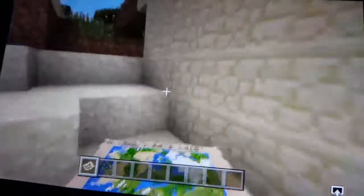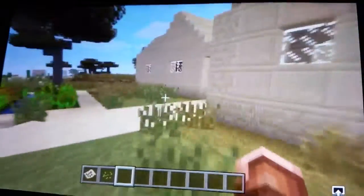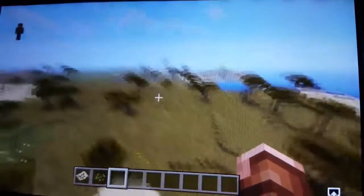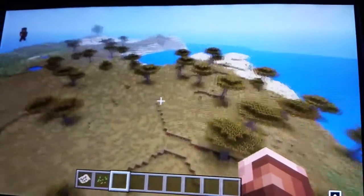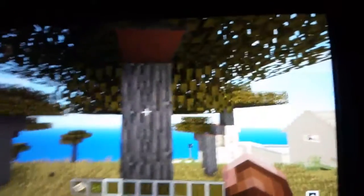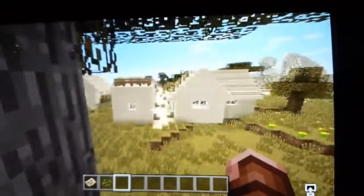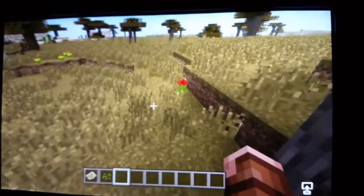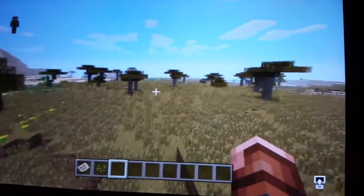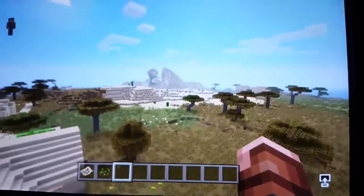Even though it's pretty far away from the pond, right beside us is this pretty big savanna. I like the trees in the savanna — if you like trees, you can come here and chop them down. They drop apples and stuff, so you can give back to the environment what you took from it.